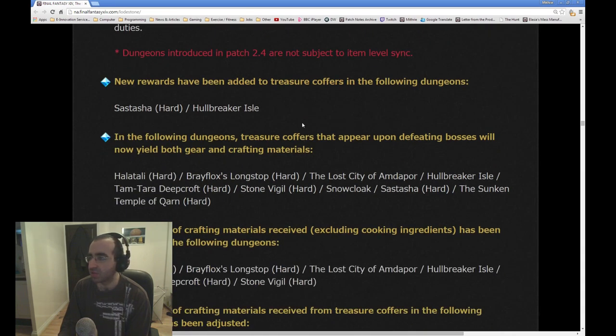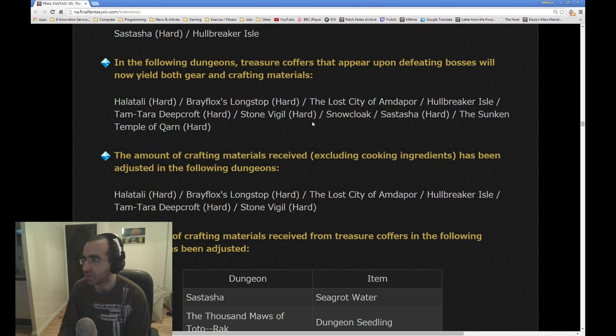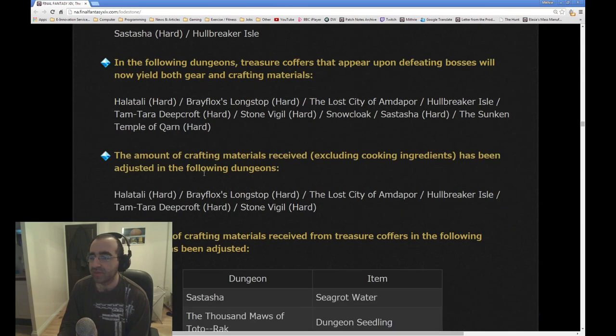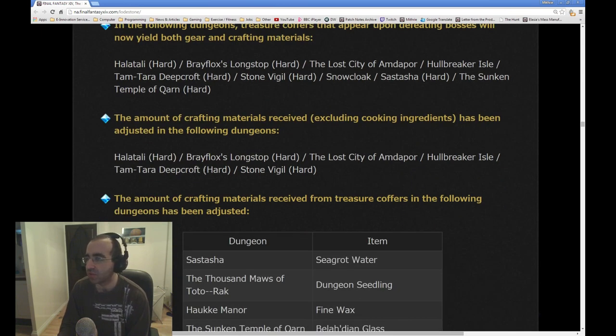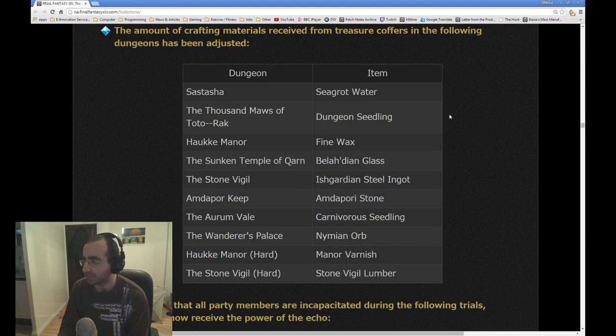New rewards have been added to treasure coffers in certain dungeons. The following dungeons' treasure coffers that appear upon defeating bosses will now yield both gear and crafting materials. They give you a reason to keep going back to old dungeons and maybe helping new players — it doesn't just have to be about new stuff only, so they are giving life to the old content. The amount of crafting materials received including cooking ingredients has been adjusted in certain dungeons.